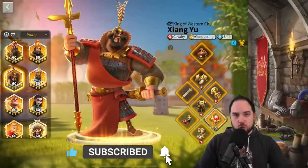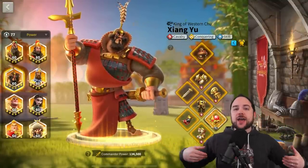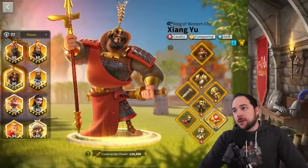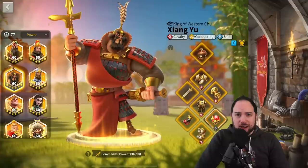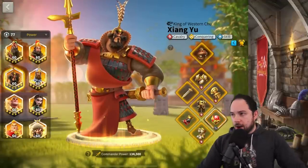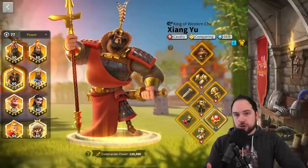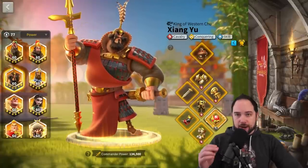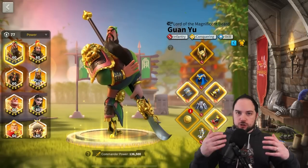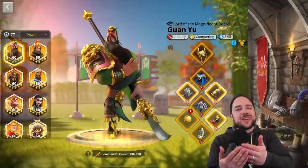I'm going to give you legendary sets, starting with value-oriented sets and then showing you the actual best sets you can make in the game — some of which I have assembled, and some I'm still working on because the KvK equipment is very difficult to obtain. So what makes for an amazing set of equipment and what makes for an amazing individual piece? First and foremost, health is a preferred stat to defense, which is preferred to attack in almost all situations.